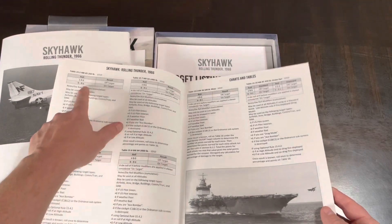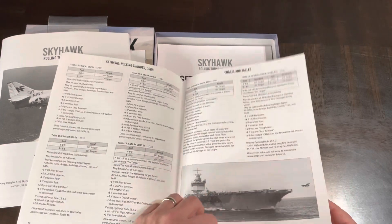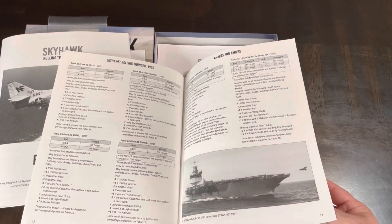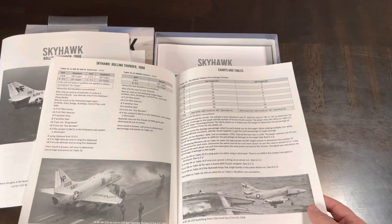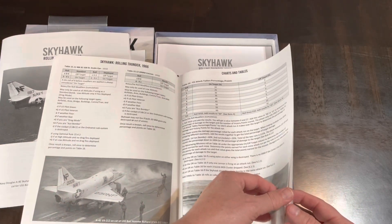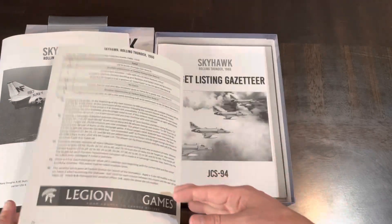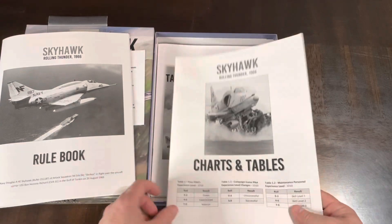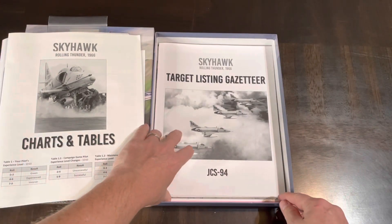There are charts based on ordnance — bombs and weapons — and a chart with hits and everything. There's also a chart featuring the aircraft carrier, that's from the USS Enterprise.